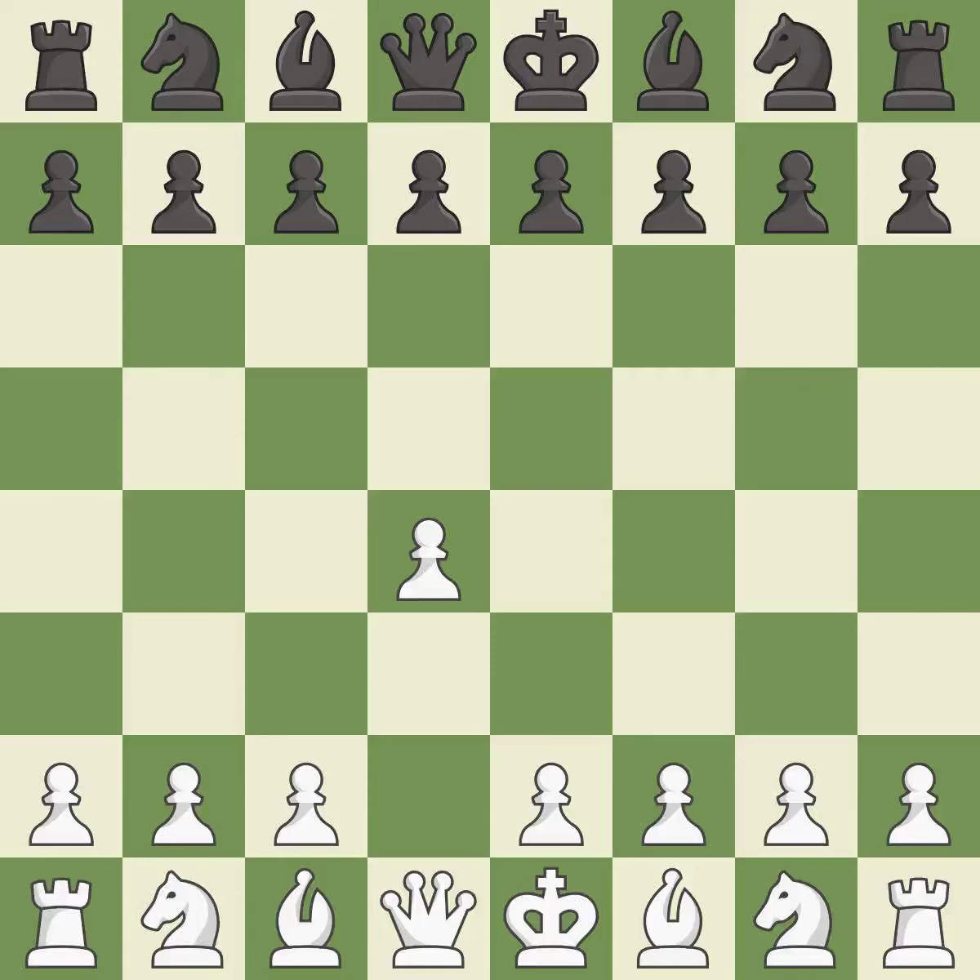Opening with the queen's pawn controls the center and usually leads to a more positional development of the pieces. E6 prepares for a quick d5 pawn push and allows the dark-squared bishop to develop. E4 takes full control of the center and allows the light-squared bishop and queen to develop.